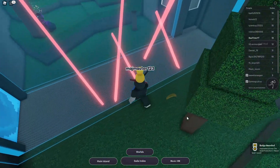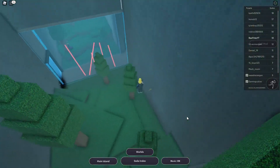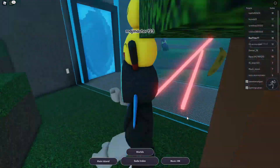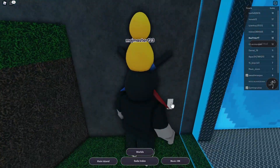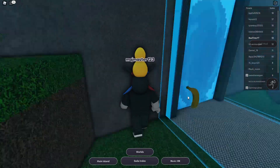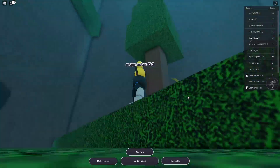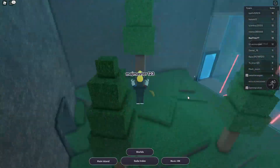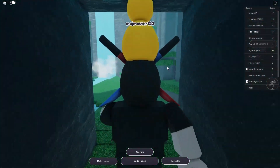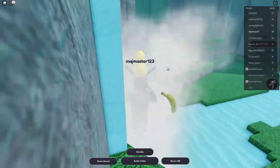There are actually 10 sodas left in this game — we've already found almost all of them. I accidentally went into the cave again. Is there anything on the trees? No. Let me check if there's any soda here — do we need glasses? Probably not.